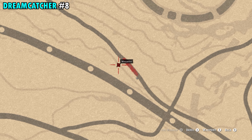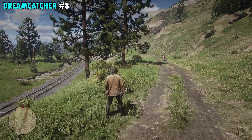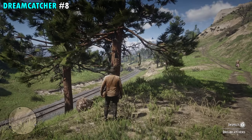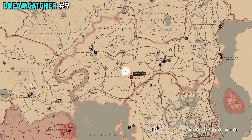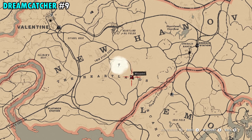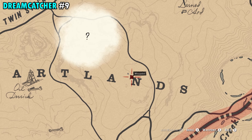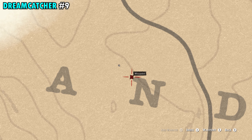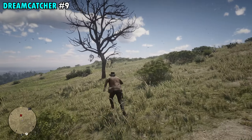This will be Dreamcatcher number six. Number seven is going to be found in New Hanover. This one's located just between the N and E in New, and on your map there's a little opening, a big cluster of land right here. We're going to be on the northwestern side of that. You can see the train tracks behind us and a giant rock in front of us. Run past that giant rock and in this small cluster of trees in the middle is the tree that has the Dreamcatcher — interact and that will be number seven.